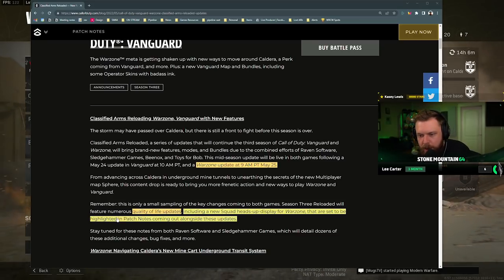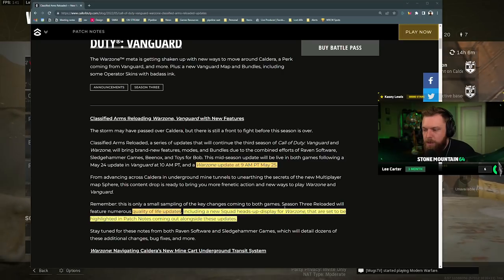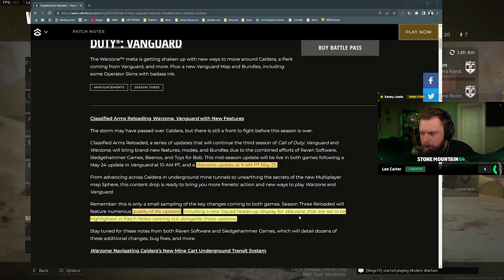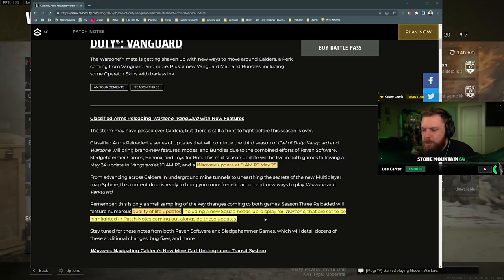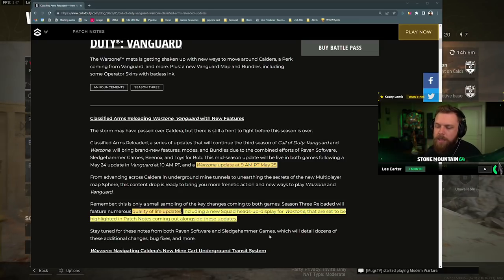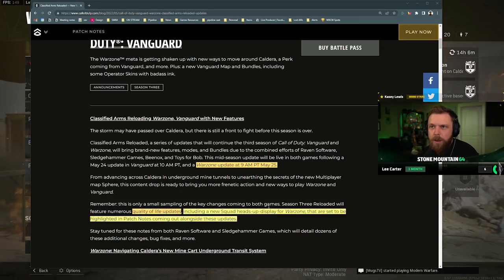The Warzone update drops at 9 a.m. in two days on the 25th, on Wednesday. Remember, this is only a small sampling of key changes coming to both games. Season 3 Reloaded will feature numerous quality of life updates including a new squad heads-up display for Warzone. Is this going to be alerts for teammates, or supplementary to the pinging system?